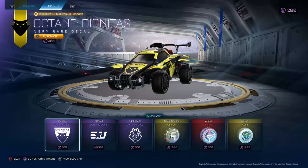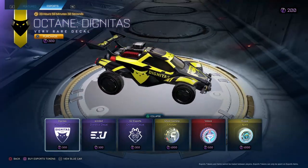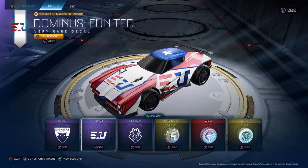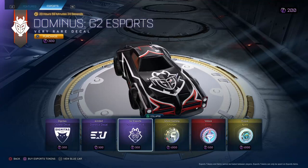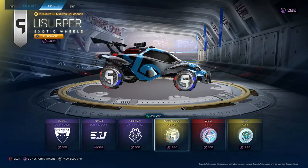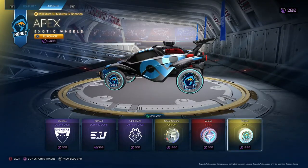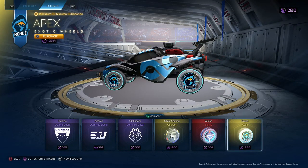Dignitas Octane — dig looking good. United for the dom. G2 dom. Ghost Gaming super wheels. Belache Bionics. Rogue Apex — guys, that's all for the item shop, thank you for watching. Remember the link in the description.